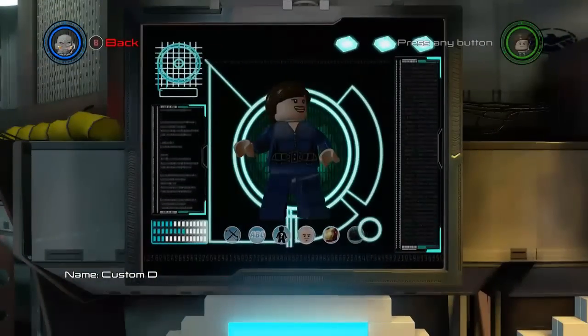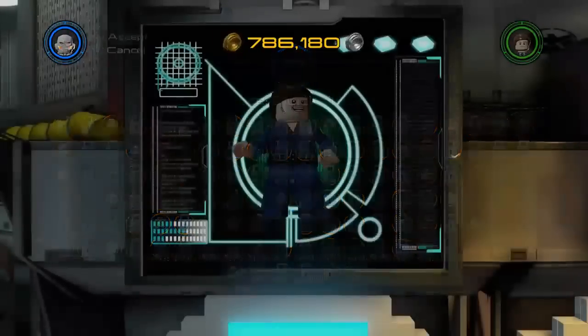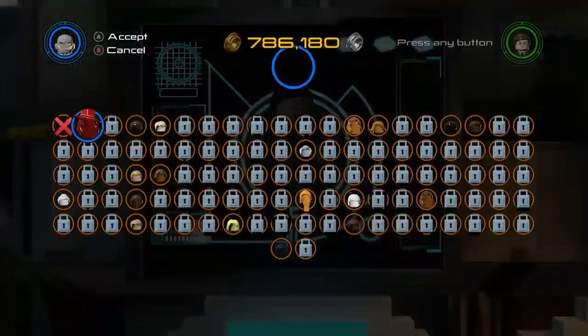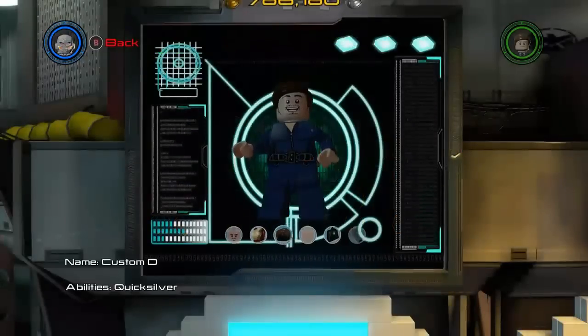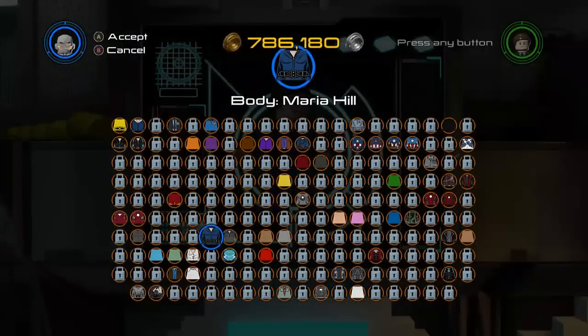What you're going to want to do is make sure you have the head of Quicksilver, because without that you are not going as fast as you're going to want to. Any customization besides that doesn't really matter — the only thing that's required is the head of him.